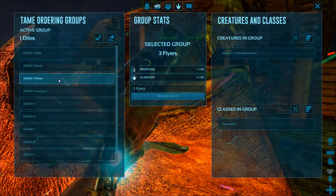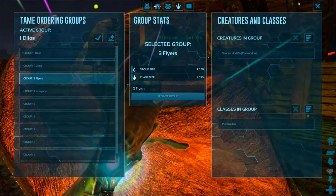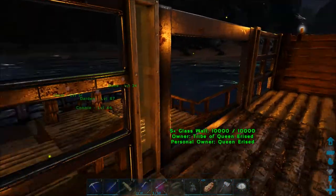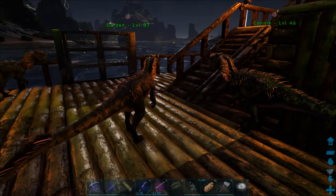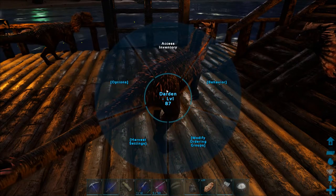If you have 25 Rexes, you don't want to go and add each single one individually, because you have to go per animal to add them singly. So instead, you go to one Rex and say 'put every Rex I have into the Rex group' and they'll all be in there.